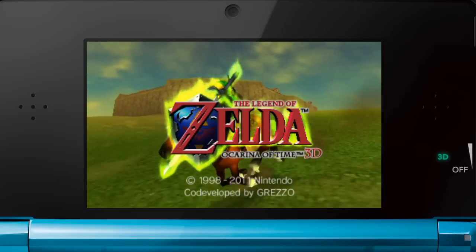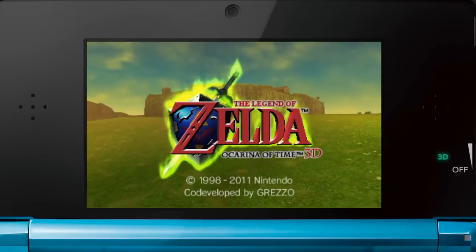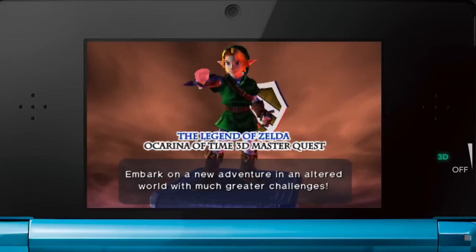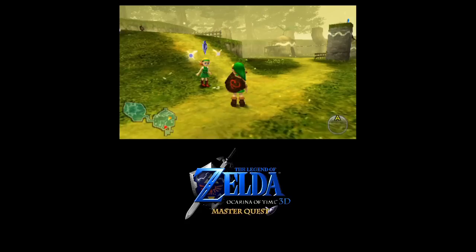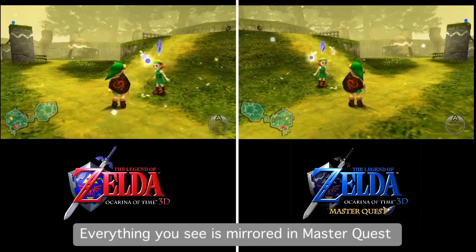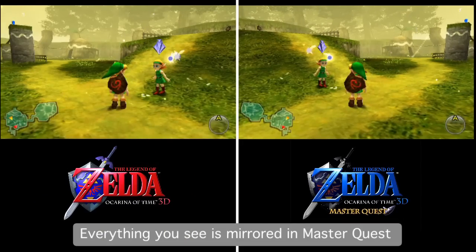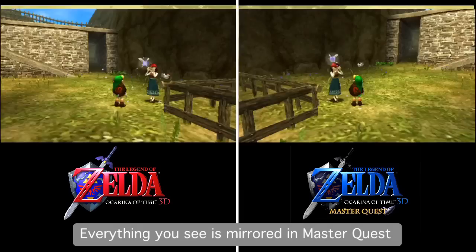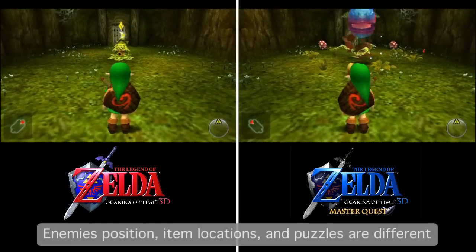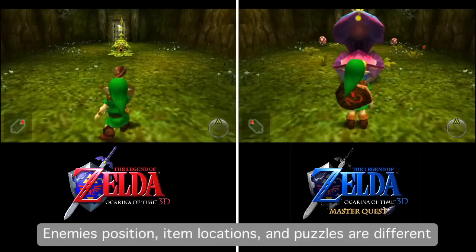The Legend of Zelda: Ocarina of Time 3D includes the Master Quest. In this version of the Master Quest, everything in the game appears mirrored. In this mirrored world, it's not just that everything is flipped horizontally, but also the position of enemies, items, and puzzles are different from the original world.